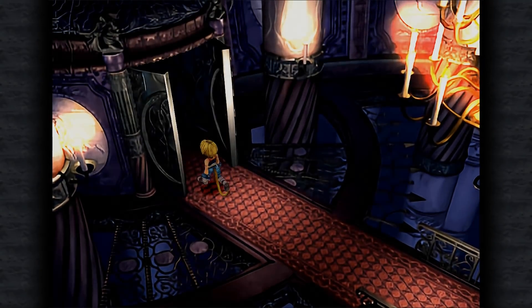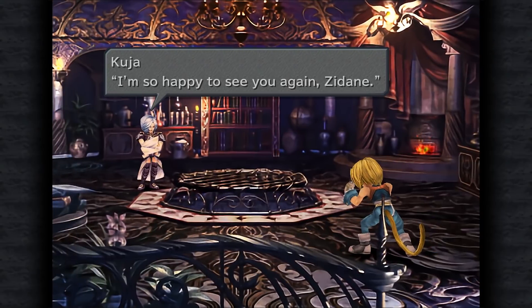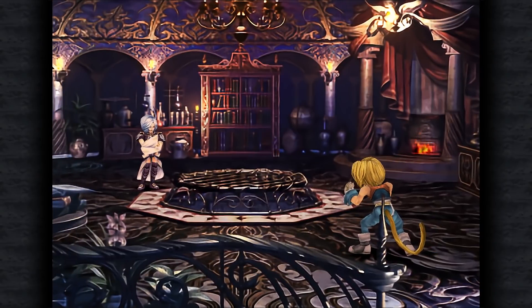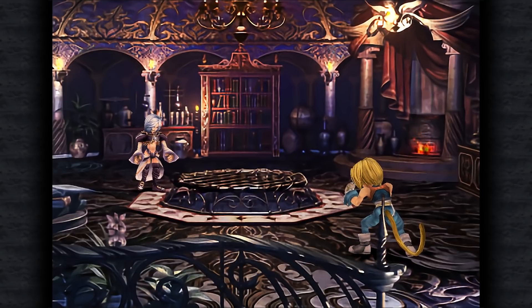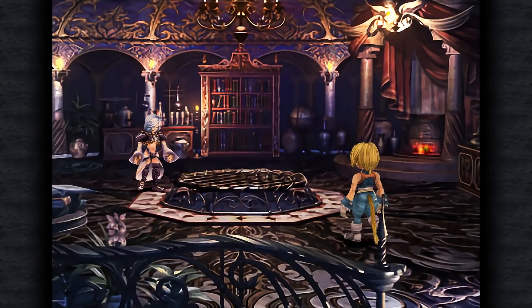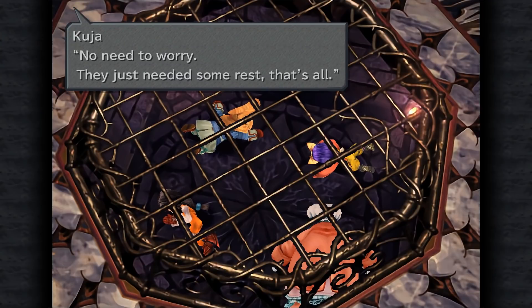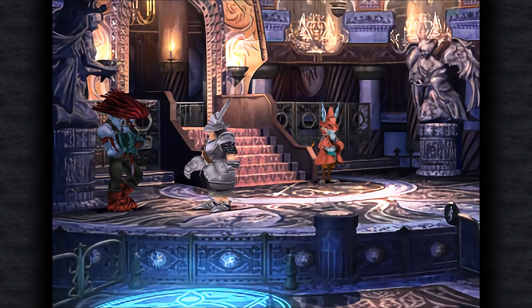Still thinking that the rest of his friends are trapped in their cells. And so what Kuja shows him here we know to be some kind of trick or an illusion. We know they're fine — unless something happened during that scream transition.